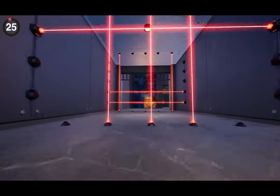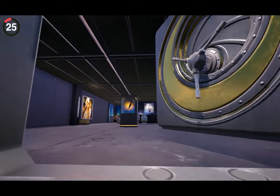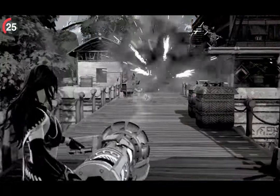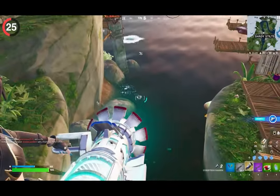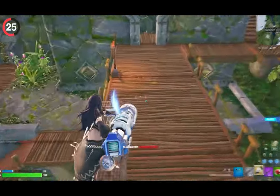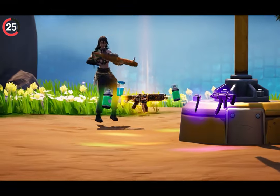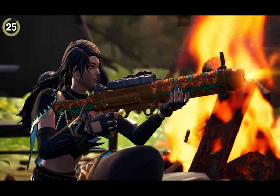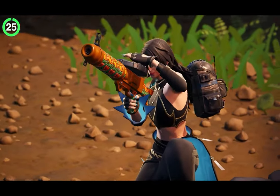Even though Epic added a ton of vaults to the island, plenty of weapons have also joined the vault this season. Say goodbye to the Cybertron Cannon — despite being a collab item, most of us will probably forget it existed a year from now. Guns like the MK Alpha, drum shotgun, and lever action have all been secretly vaulted. Surprisingly, the Flapjack Rifle has also been removed despite being relatively new.